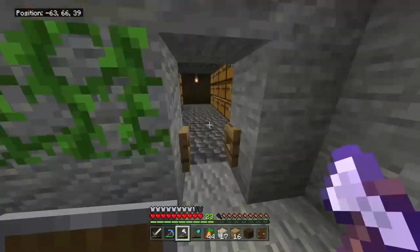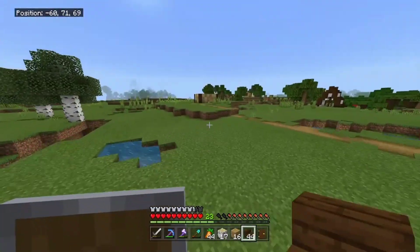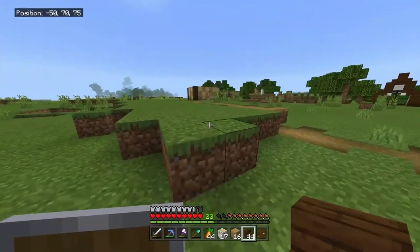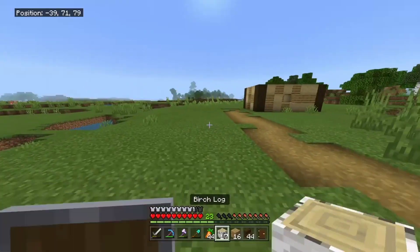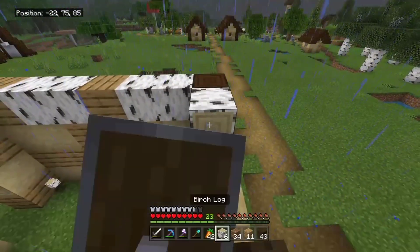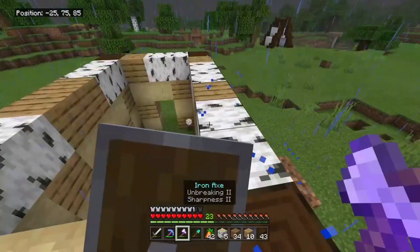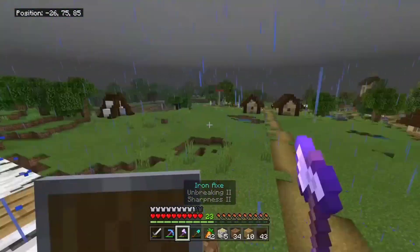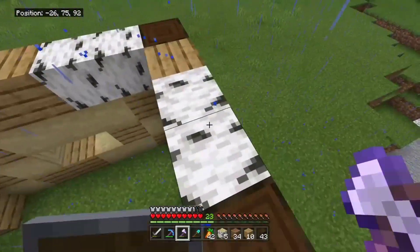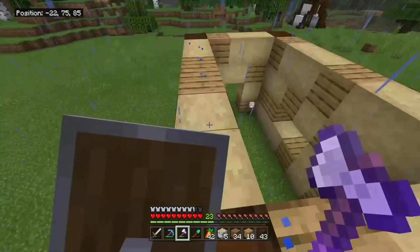I also need to gather more dark oak wood. I decided to make them out of stairs and slabs so I could build the roof. I think I might go for a different roof design this time — actually a fantasy style, the same design as the tent over there, so it fits in with the area.